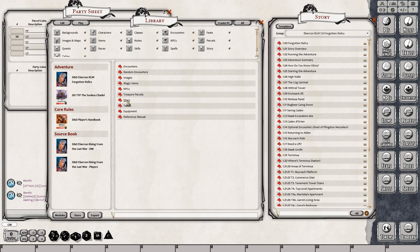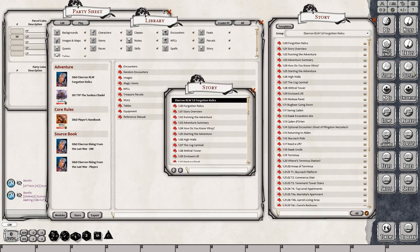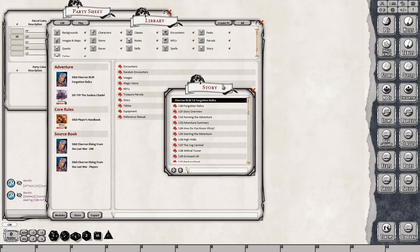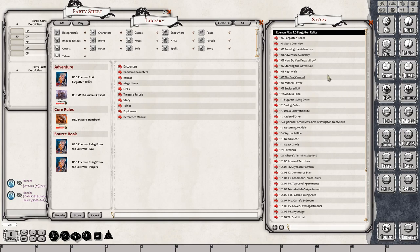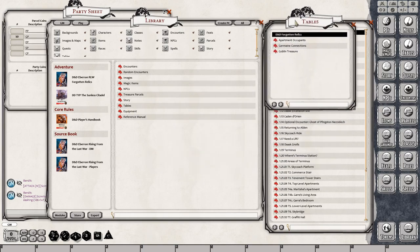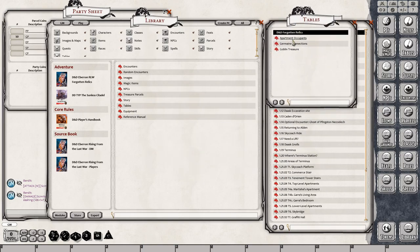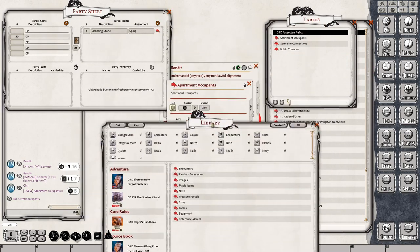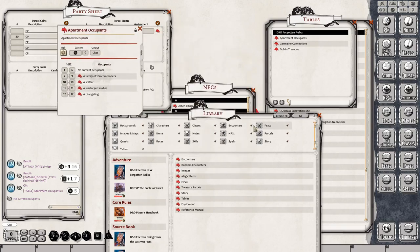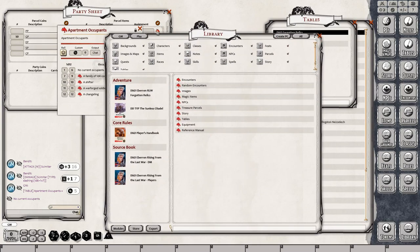Here are all of the story journals — I've already shown you that from the sidebar button. You can hold down Control and open this up, making the story tab as big or as small as you want. Here are all of the tables. Here are some apartment occupants that you can generate — just hit the roll button and you can see here it says no current occupants, so you got lucky on that random generation roll. But it has all of the tables built in for you as well.